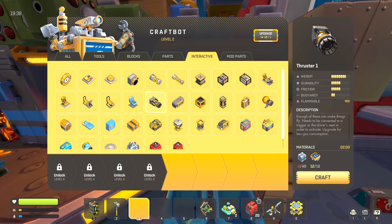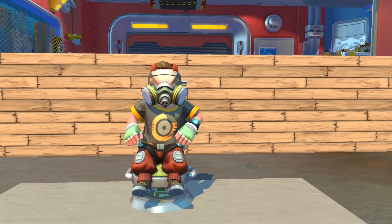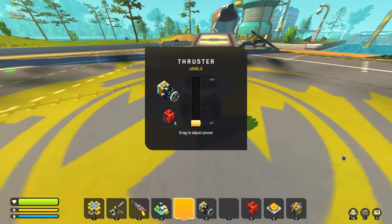Last but not least — actually it is the least because it's the worst one on the list — the thruster. In fact it's so bad I haven't even crafted one yet, so I don't even have any footage of me using a thruster, because it's not worth it unless you want to fly. Look how expensive it is: you will need 120 metal to make one single thruster, or if you don't have the drill yet, 180 scrap metal — that is the equivalent of killing 18 haypots. Plus it also uses fuel.